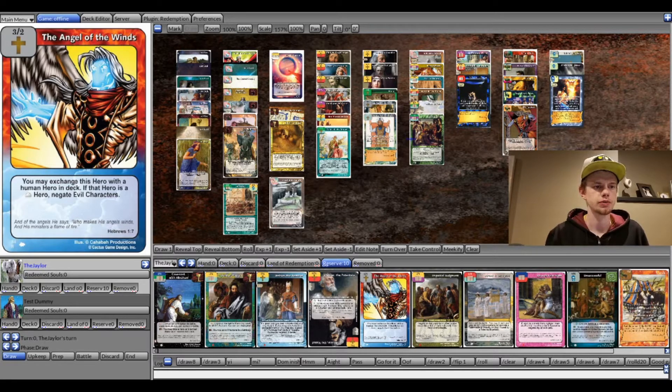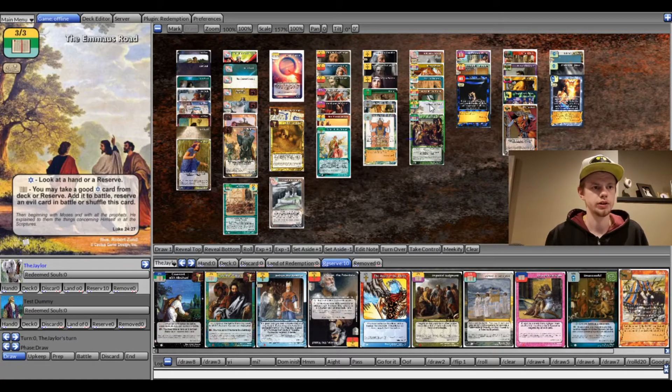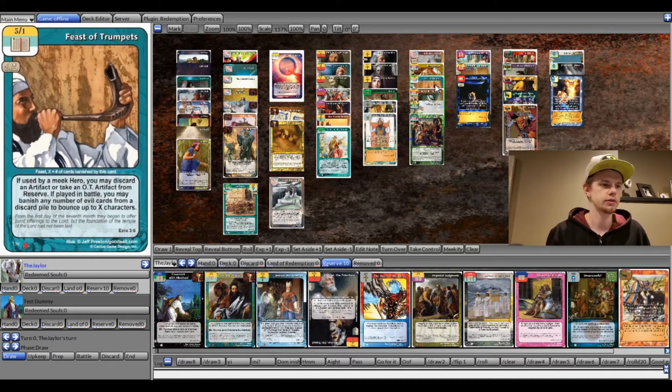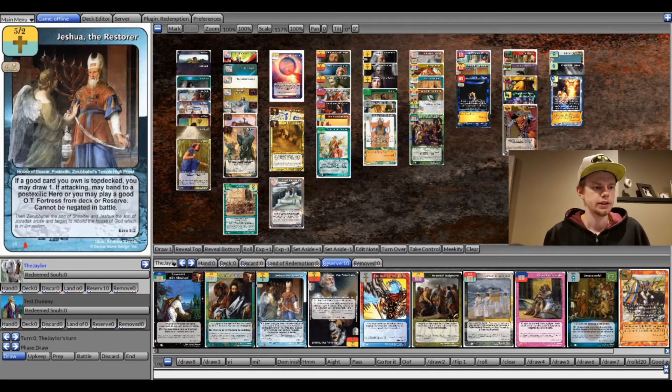We really don't have that many battle winners. Feast of Trumpets, Feast of Unleavened Bread, and Emmaus Road can technically be used as battle winners, but for the most part they're going to be used to get stuff going — answer counters, take out an artifact, or search for some stuff. They're there as options, but usually that's not the main strategy here.